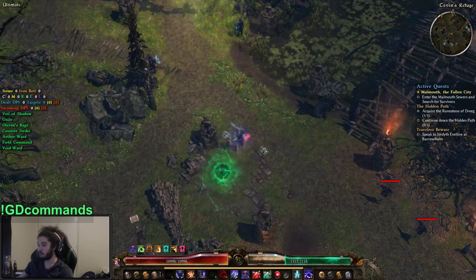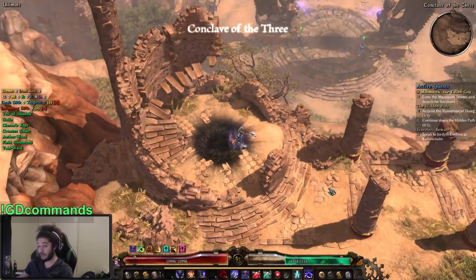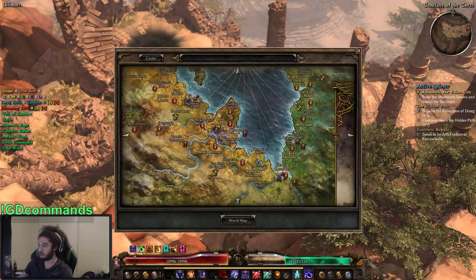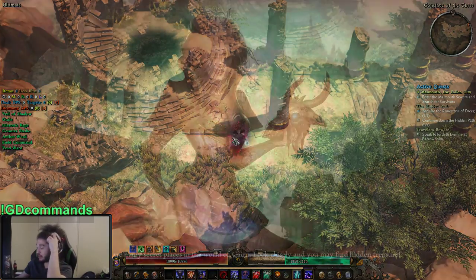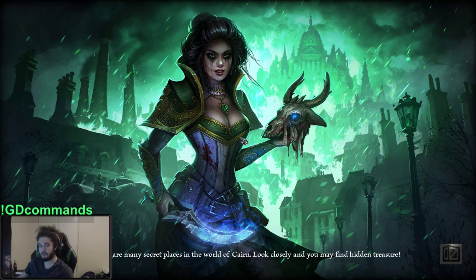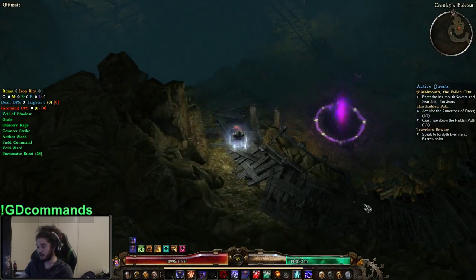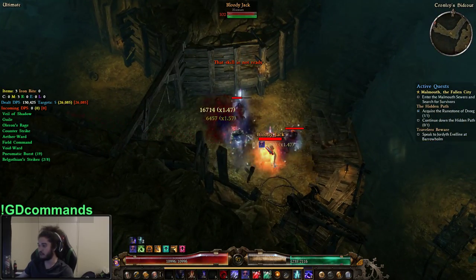We're still using a Guile Relic, which is one thing — a good Relic is huge because with a build like this you don't really need to build for more damage unless you're stacking crit damage. It's much better to cap your resistances and get the huge bonus from Serenity. Serenity looks like a really nice Relic to use.